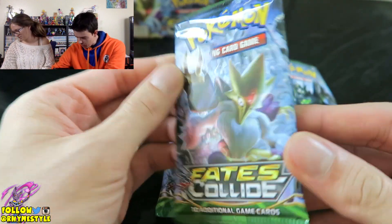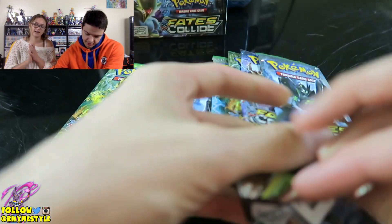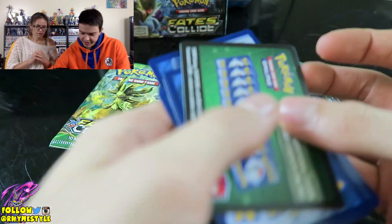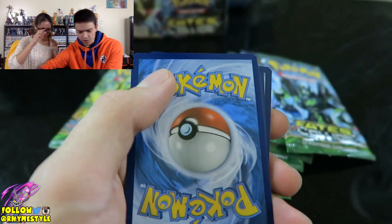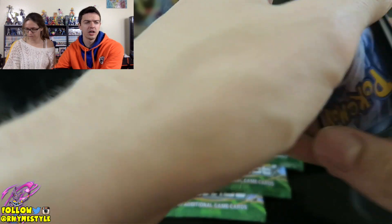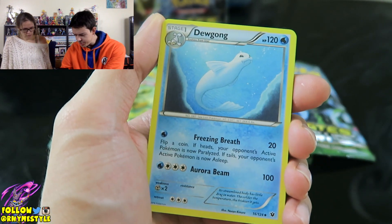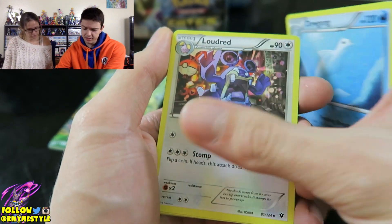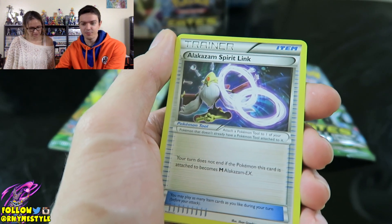Go ahead and bust open this Alakazam pack and let's see if we can get something good. We better get something in this. I actually don't know if these codes are supposed to be all green. I guess I'll find out if we pull something rare and if it's white. Because in the Evolution Series — never opened this as a box — there's a Loudred. See how it has speakers? I'm so ADD.